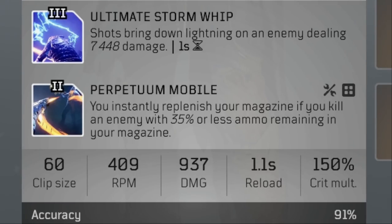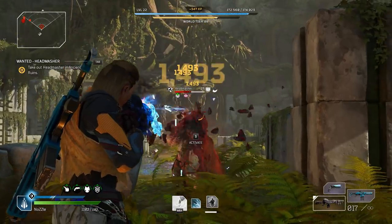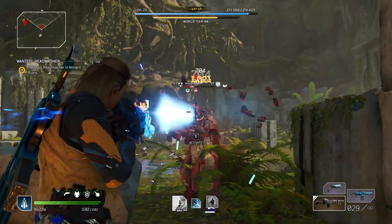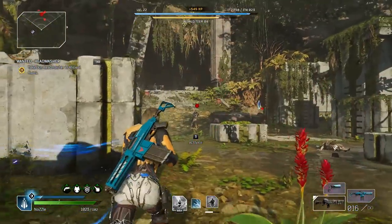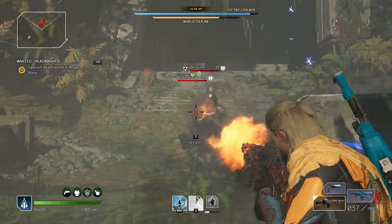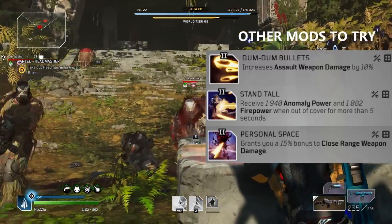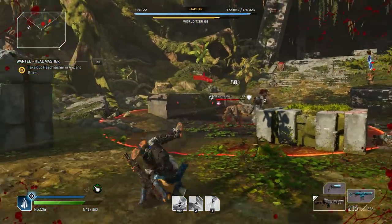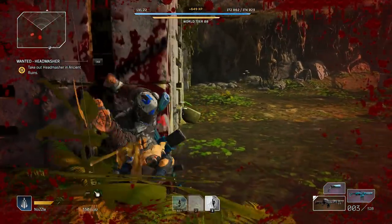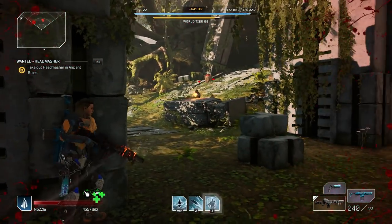The only weapon mod you need to focus on is Perpetuum Mobile, so that you get your magazine refilled if you kill an enemy with 30% or less ammo remaining. This is the key part of the build to keep your Twisted Rounds active as long as possible. It's also worth noting that while Twisted Rounds is active, you have unlimited ammo — you're not actually consuming your typical ammo. This is a perfect run-and-gun solution: you never have to reload, you don't lose your Twisted Rounds during combat, and you can just keep grinding that out. This is also really good for Elites, and it's pretty much the best way to kill Elites is with Borrowed Time and Twisted Rounds active. This also gives you flexibility in boss fights with the Weapon Leech if you pick up Blue Blood.